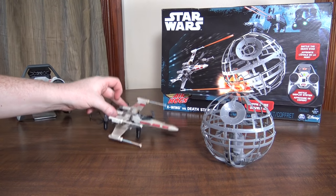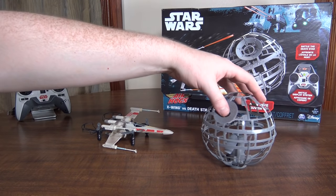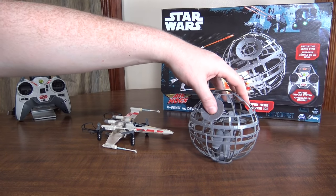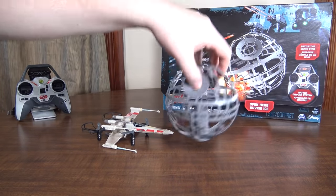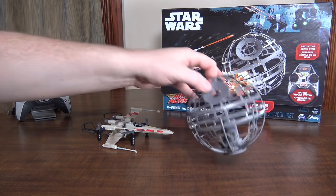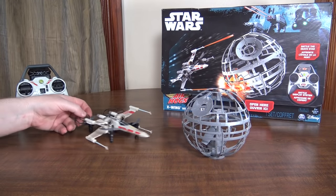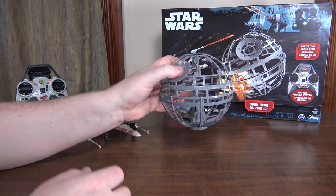When you're flying the quad and you get hit, it shakes in the air a little bit to let you know you've been hit. If you get hit three times it slowly powers down and falls. The Death Star lights up red when it gets hit once, and when you hit it three times it falls and lands on the ground. You've got to turn it off and back on to restart it.